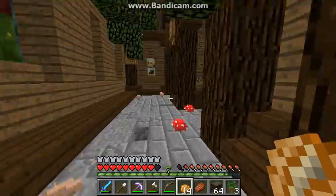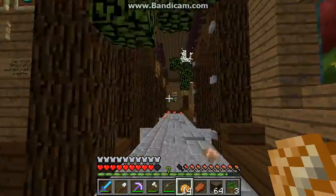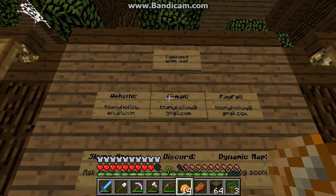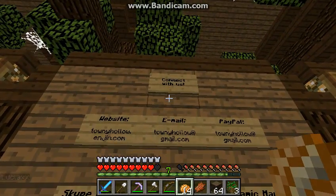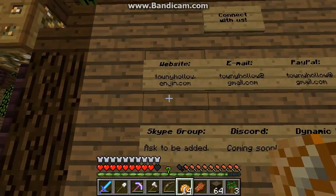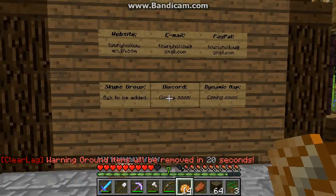Okay, that's it for the plugin help. Over here we have Connect Plus — this is their website and forums. The address is towneyhollow.enjin.com and that will be in the description if you want to go visit it.